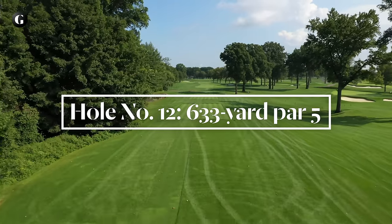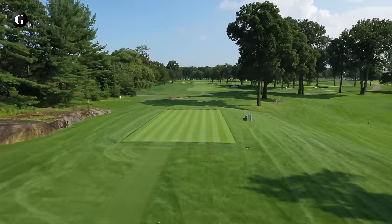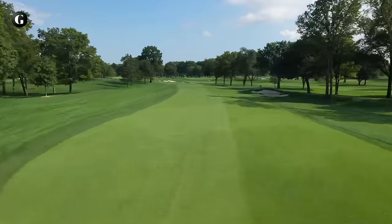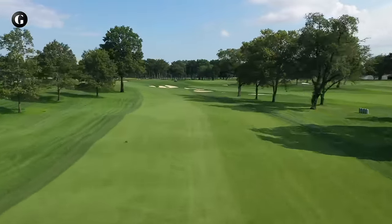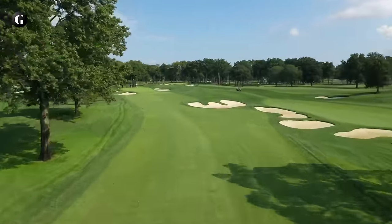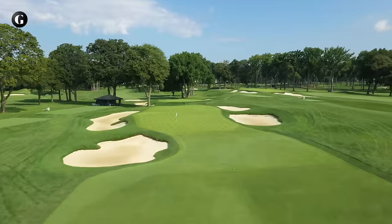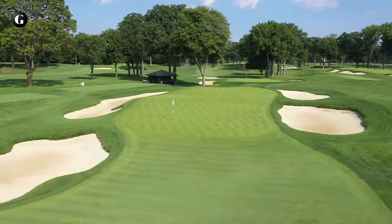A championship tee was added to the 12th, the only tournament par five on the back nine, before the 1997 PGA, and the hole is now nearly 150 yards longer than it was in the 1929 US Open won by Bobby Jones. The fairway is an extended boomerang past a lone landing area bunker on the right, with the second shot flying past a field of bunkers that the 12th shares with the adjacent 17th hole. The approach is into a long ramp of a green that's not even half the width of the fairway, and has four bunkers lying in wait to snatch any shot that's just a few degrees off line.